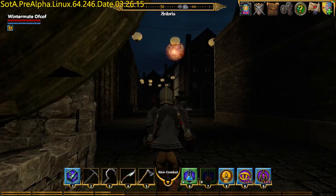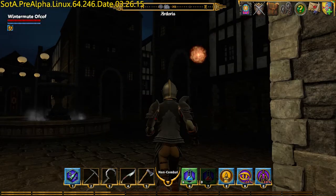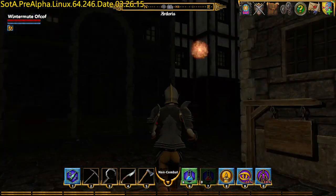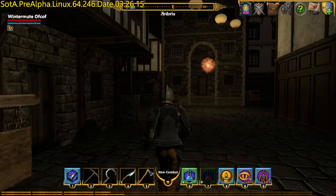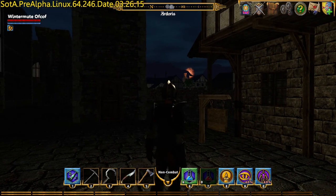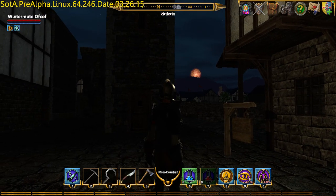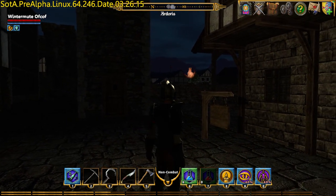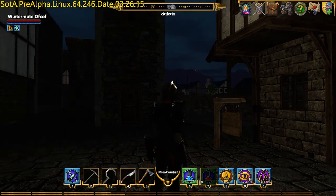There's a big statue somewhere towards the middle of town, and the tour guide is standing in front of it. You can see it in the distance. My light is clipping over it for some reason — the light goes behind the mountains, but in front of the statue. Interesting effect.